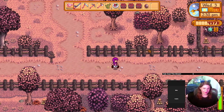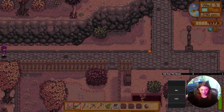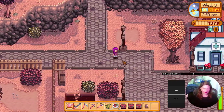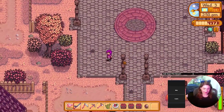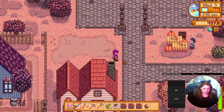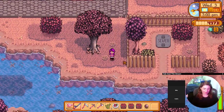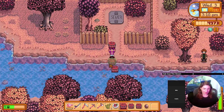Let me check — artisan, animal, fall crops, bulletin board, fish tanks. Oh, just the winter foraging — darn. Alright, I'm putting two crab pots down here in front of the sewer and then one on the beach.